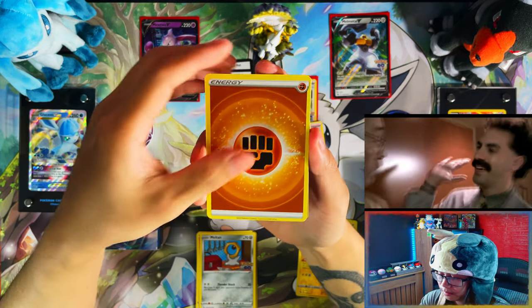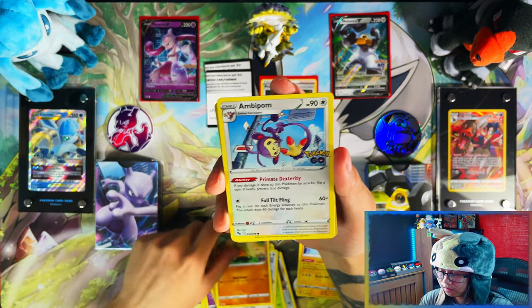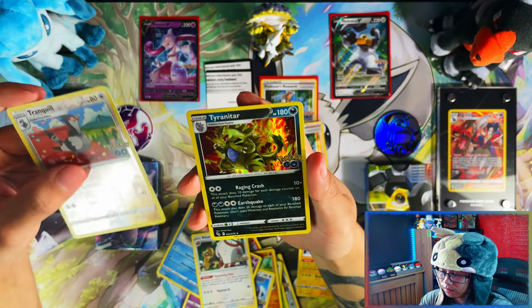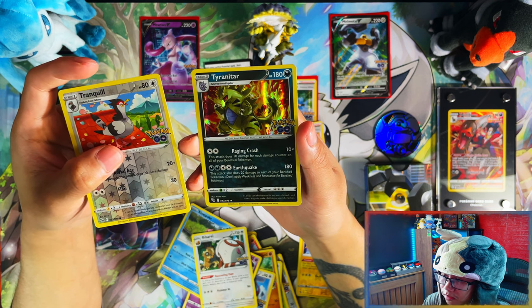Nice, high five. Second pack: Hisuian Pokémon, Pokestore, Unown, Lombre, Natu, Slowpoke, Barboach, Reverse Tranquil, and a Holo Tyranitar. Yep — I didn't think it would be possible for me to pull anything good anyway.